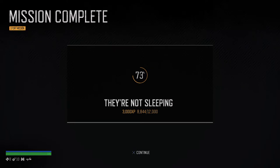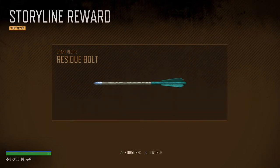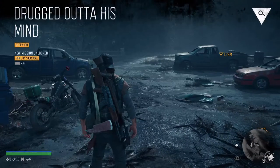We're at 73% toward the next level up. Made a little progress on finding Nero, and we've unlocked the residue bolt. I personally don't use the crossbow much, but the residue bolt will make enemies fight each other — which is kind of cool.